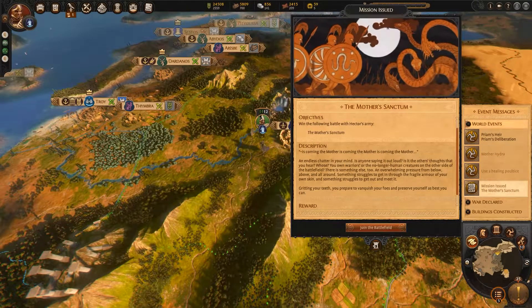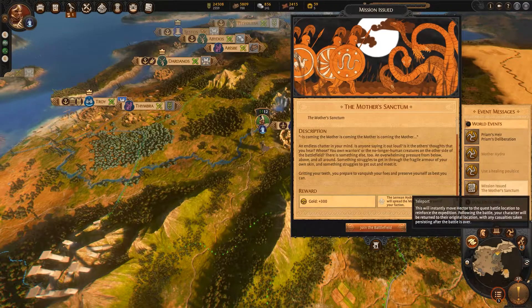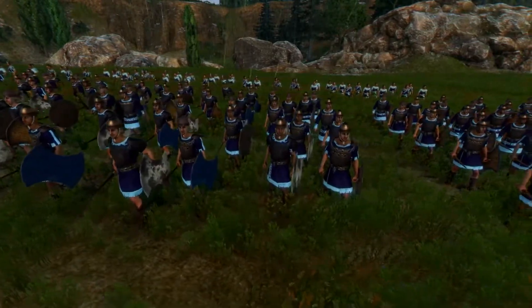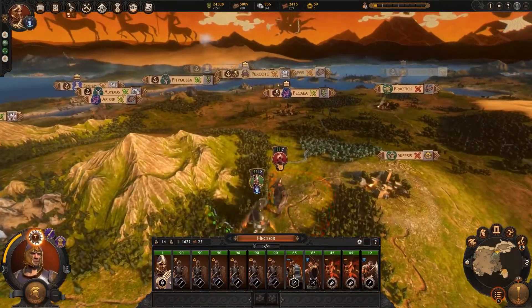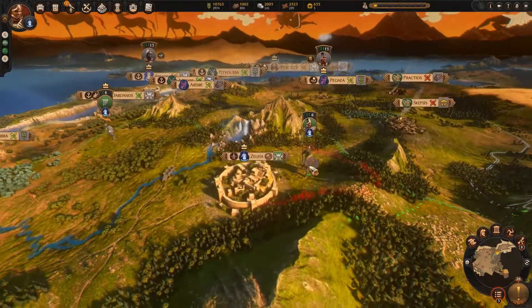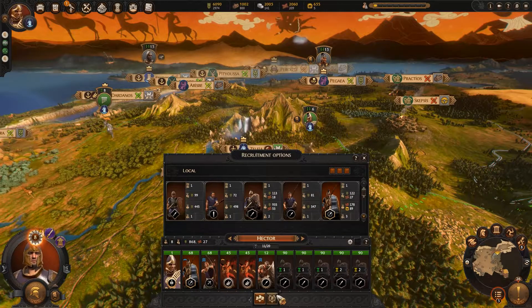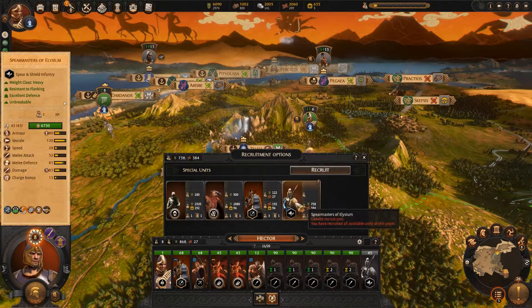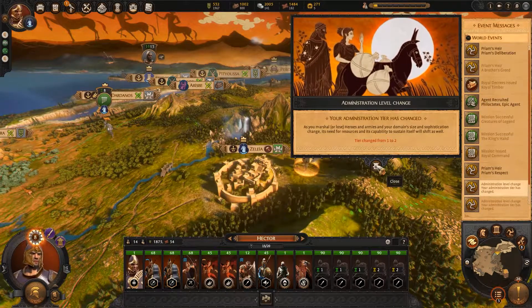My hunting party have survived all their challenges and found the resting place of the dreaded hydra. Luckily for them, they don't have to take it down on their own — Hector and his army are poised to swoop in and claim the glory, with one click of this button. But that's exactly what the hydra wants me to do. Look at my army — a ragtag band of swordsmen and skirmishers, they'll get eaten alive! First, let's take out this guy Alshneos and reap the reward of a lesser griffin. Once my capital reaches level 4, I'll unlock some renowned swordsmen. I'll have a few of these, then treat myself to some Elysian spearmen, guards of Troy, a lesser griffin, and a hydra priest. Now that's what I call a monster-mashing army. Let's go hydra hunting!